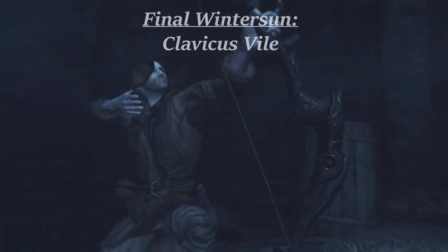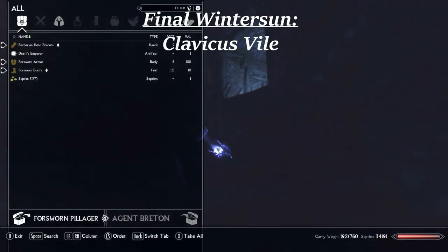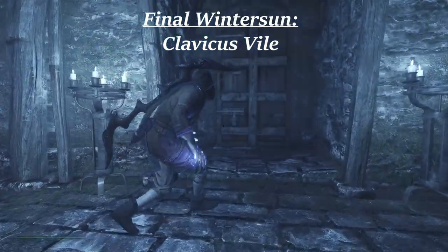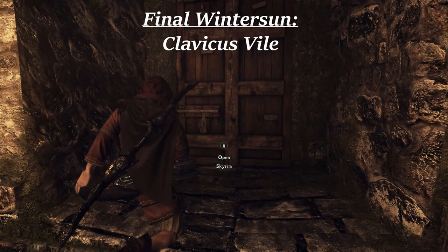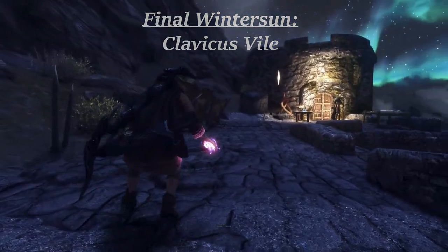I landed on Clavicus Vile, the Daedric Lord of Pacts. These pacts give the agent a random task to complete for favor. Once devotee status has been obtained, this favor can be exchanged for perks, which is handy since this build does end up being pretty wide when you make full use of all of its skills, and there is no shortage of useful perks. Much like the Tower Stone, this gives the agent something to toil on for his patron entity, with real in-game rewards.